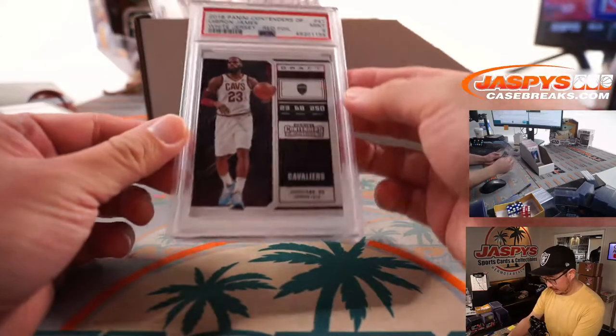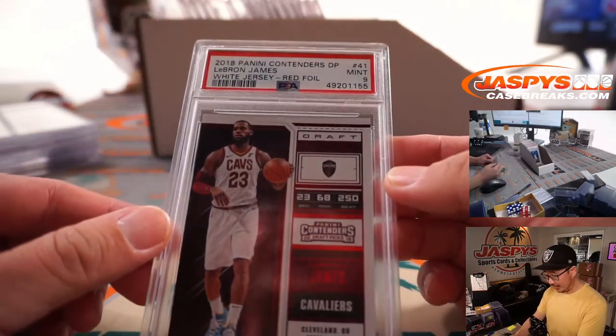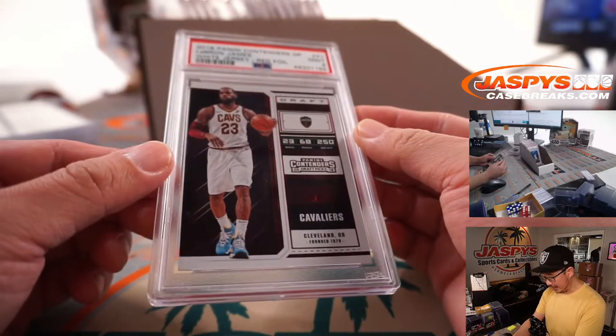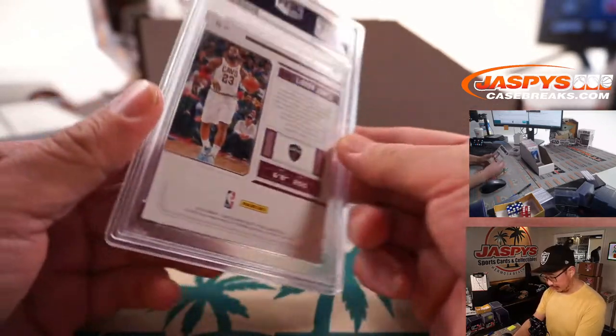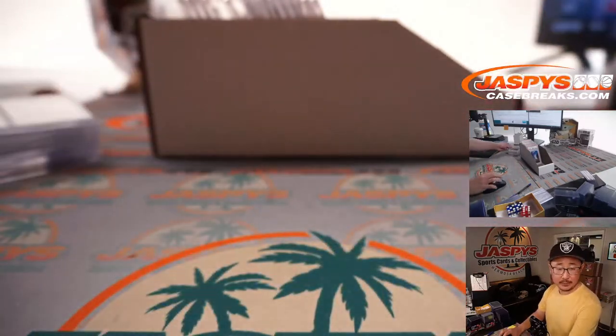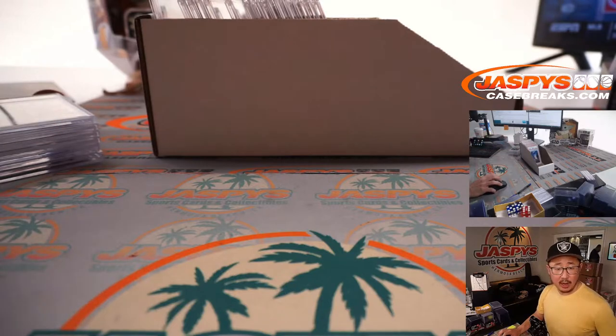Next up we have more basketball. 2018 Panini Contenders Draft Picks, this is a PSA 9, LeBron James, Cavs edition. You can kind of see the red foil right there as well. Cleveland! This is for you! Sean O with the Cavs.